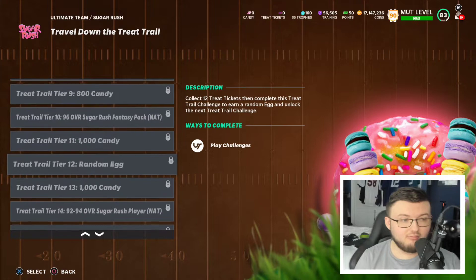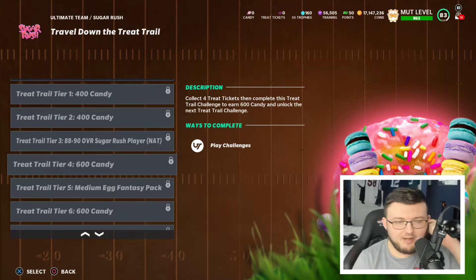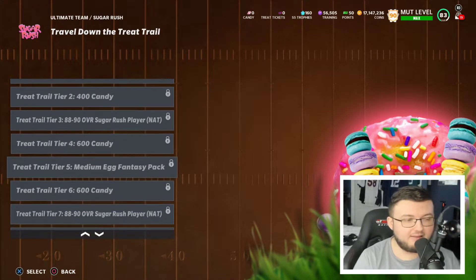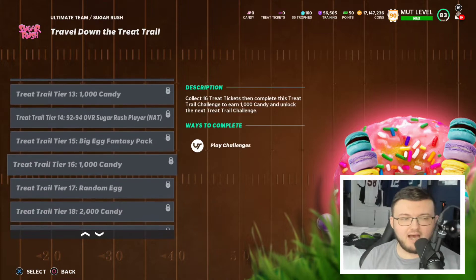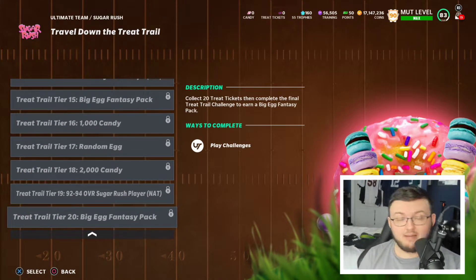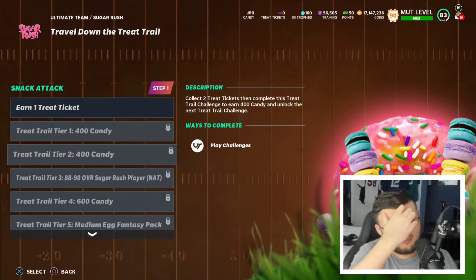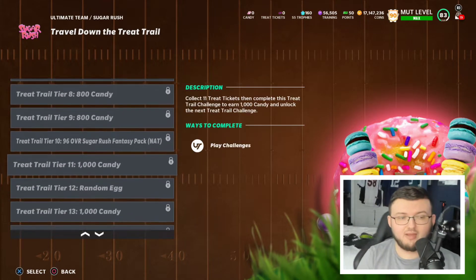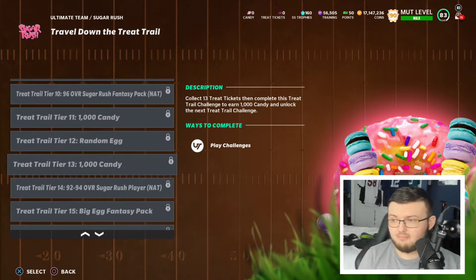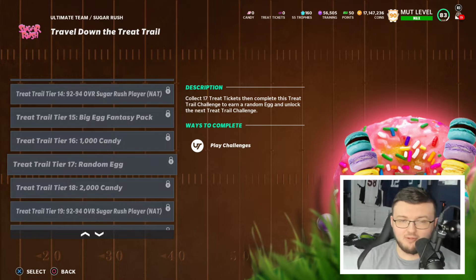If you get an ultimate egg you can really make a lot of coins. You also get two random eggs. This promo for making coins is strictly about random eggs — trying to get ultimate eggs and grand eggs, which are going to be the money eggs, especially with the possibility of 99 overall cards inside. Make sure you do this on your main account. If you use farm accounts, keep in mind transferring cards risks a ban.